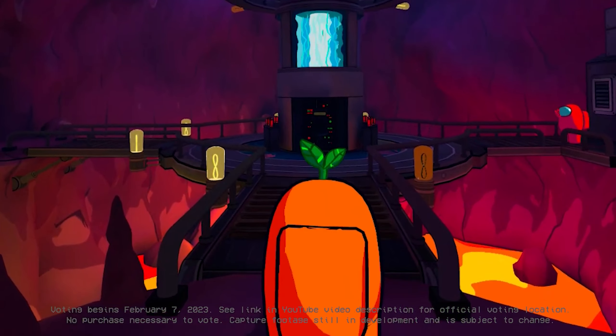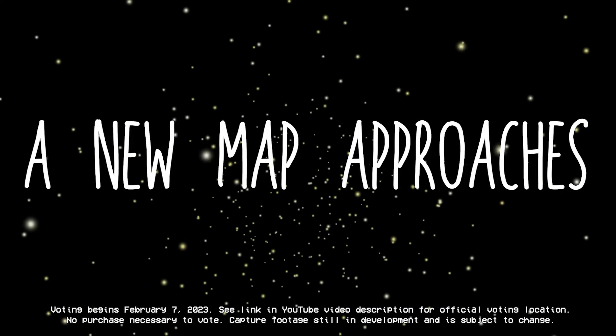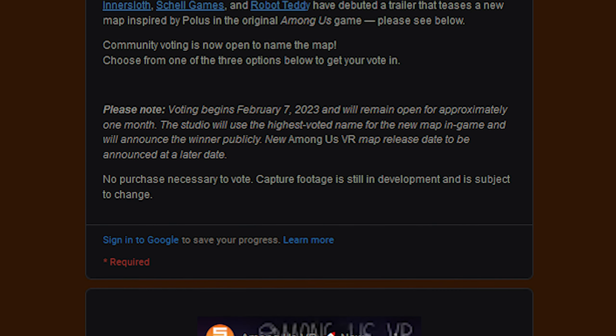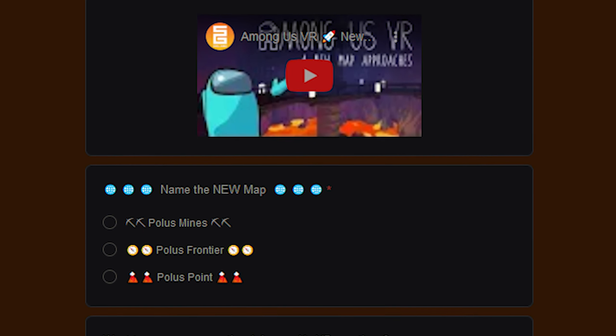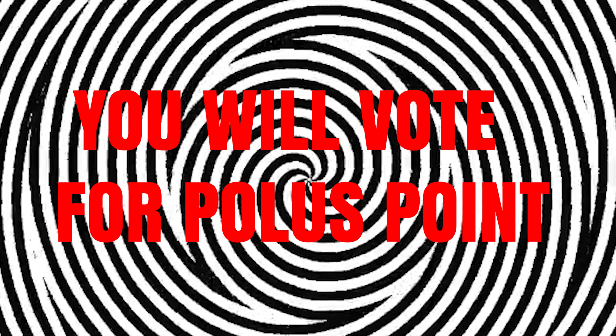Inner Sloth, Shell Games, and Robot Teddy debuted a trailer that teases a new map inspired by Polis in the original Among Us game. Community voting is open to name the map. The choices include Polis Mines, Polis Frontier, and Polis Point. Voting will remain open for approximately one month and the studio will use the highest voted name for the new map in-game.